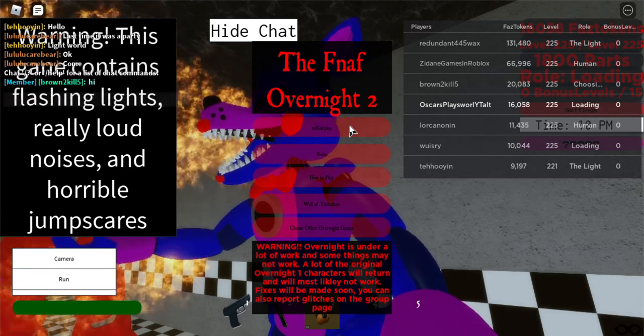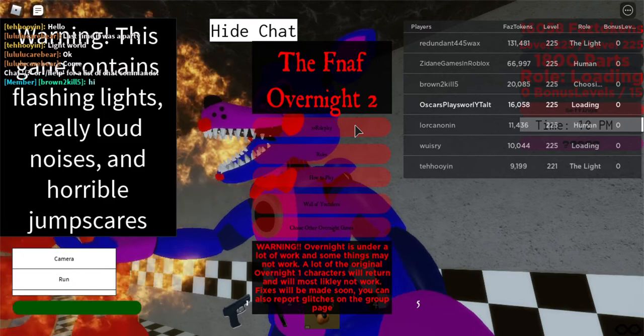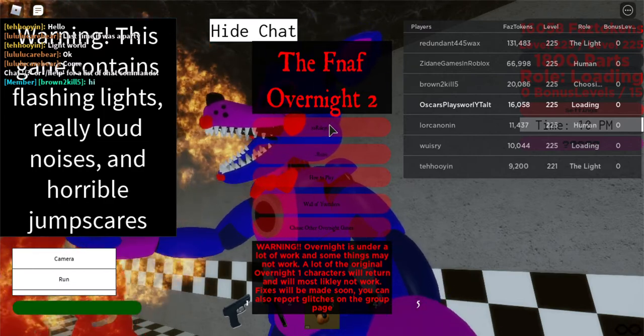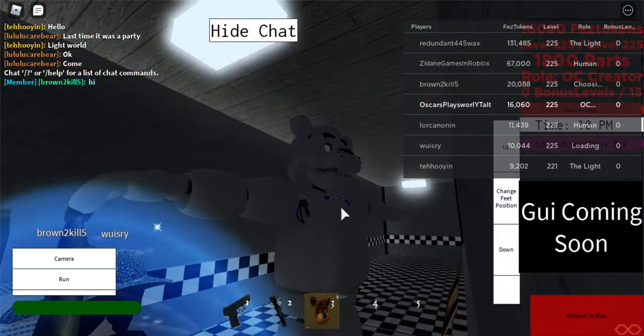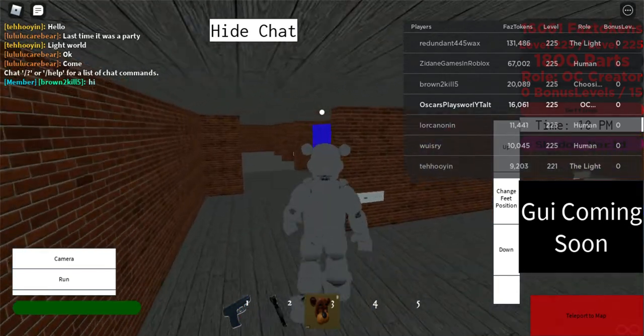Hey guys, welcome back to another video. In today's episode we will be showing you how to get Light of the World. Let's go. First one, you want to press OC Creation.